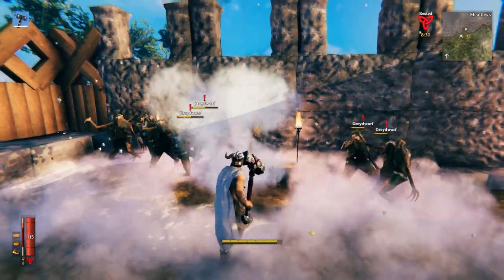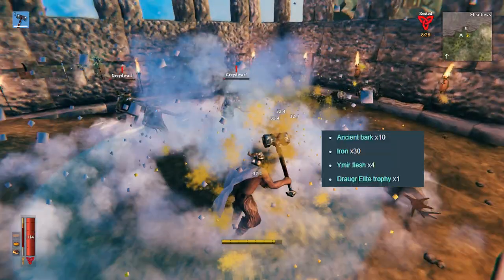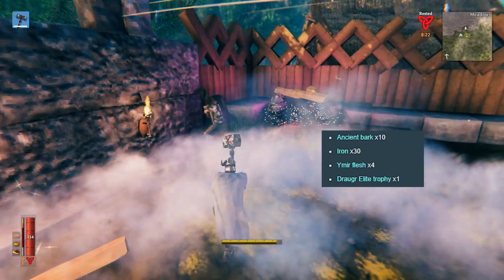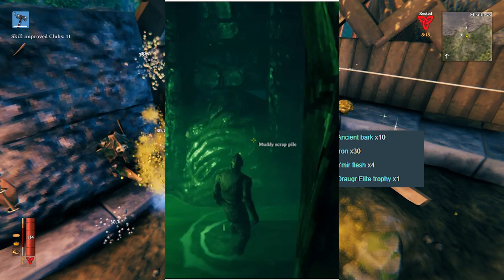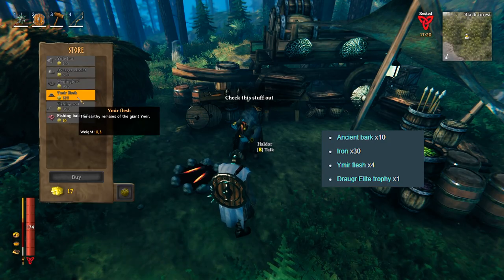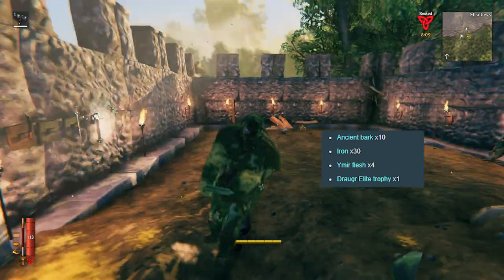I really like this weapon, but I prefer using a one-handed weapon with a shield. To craft it, you will need 10 Ancient Bark, which you get from the trees in the swamp, 30 Iron, which you get from mining muddy piles in the Sunken Crypts and then smelting them down with a normal smelter, 4 Ymir Flesh, which you get from the trader for 120 each, and lastly a Draugr Elite Trophy, which you get from killing a Draugr Elite.